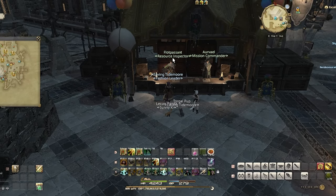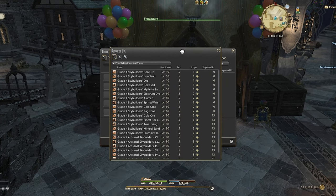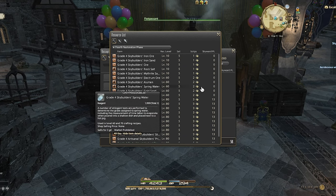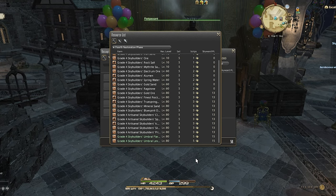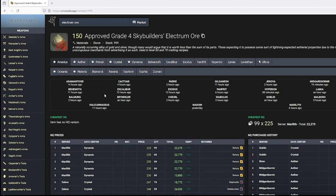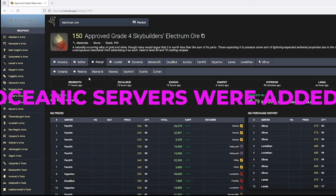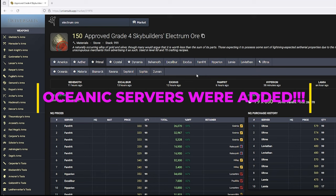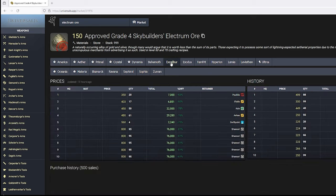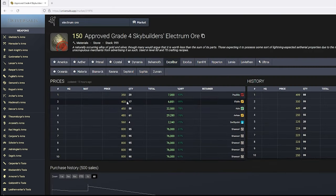At this point, before I head back in, I want to talk to Floret Passant to see what materials are worth collecting. The materials collected in the Diadem need to be appraised by him in order to be sold to other players. Looking at the list, I'm going to go through Universalis and determine which materials are currently selling the best. Each server is a little different, so I'm just focusing on what is currently selling well on my server. These prices are constantly changing, so you may want to double-check them every time before you start farming. I just open a notepad and write down which materials are currently selling well and prioritize those.